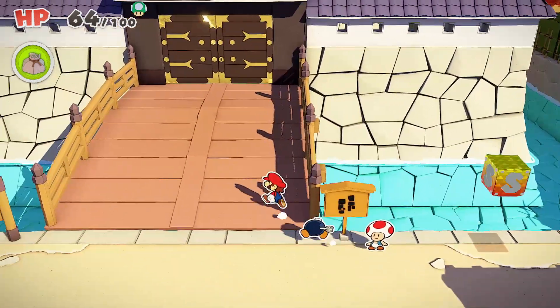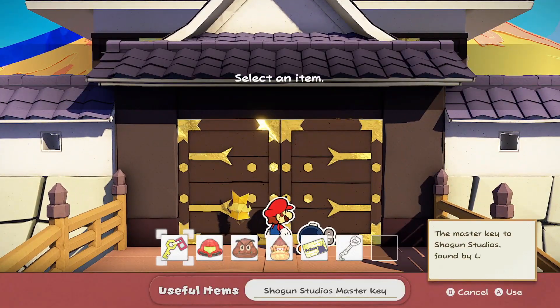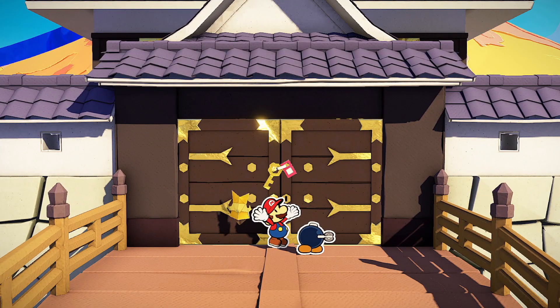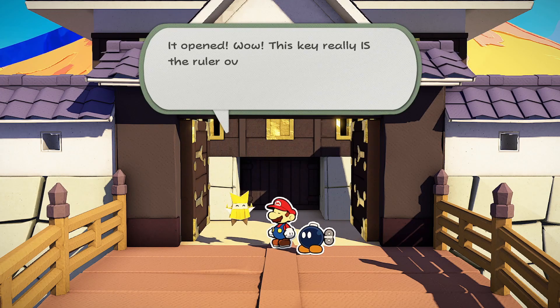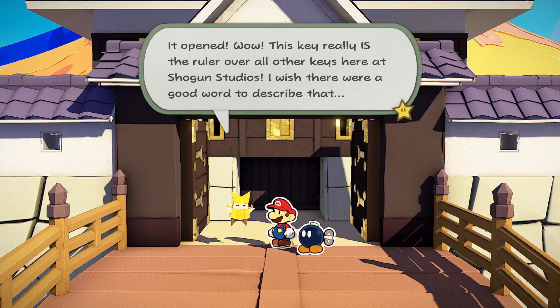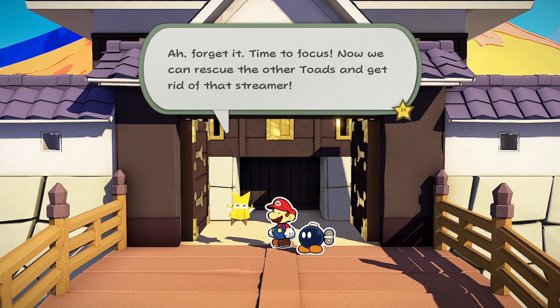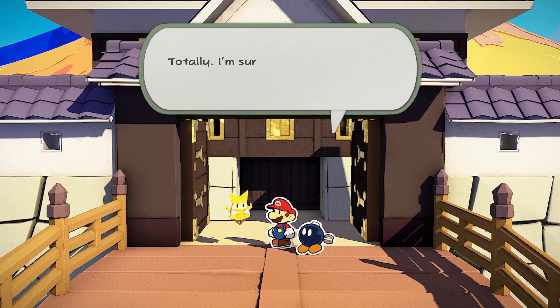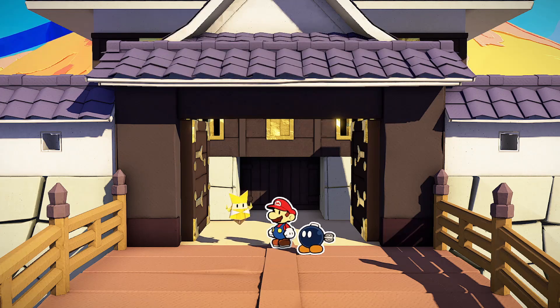Hello, toad. Anyways, let's go — we've got the master key. Heck yeah, it opened. Wow, this key really is the master of all keys here in Shogun Studios. Time to focus. Now we can rescue the other toads and get to the streamer. I'm sure I'm going to do exactly — be exactly that easy. Bobby understands.